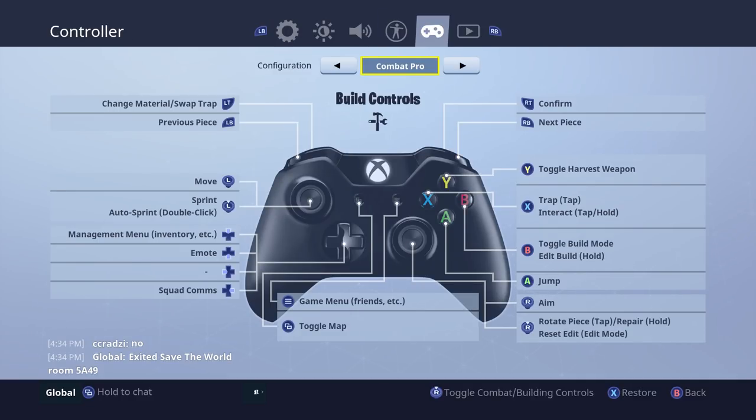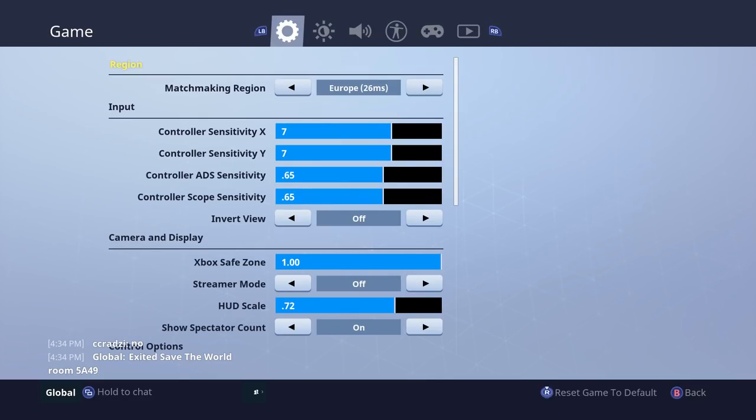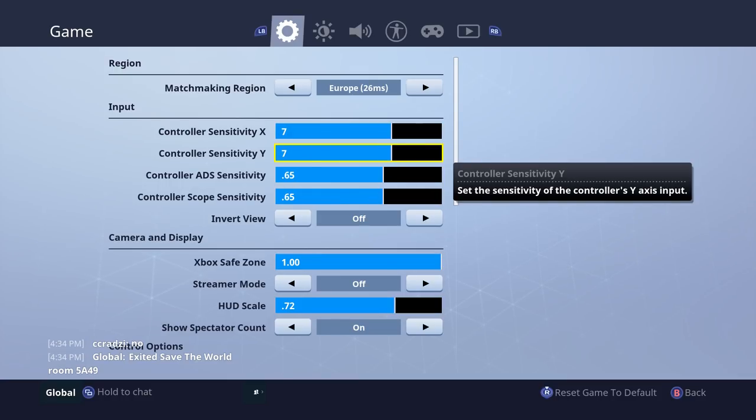The controller layout itself can be different for everyone and it can be a massive debatable topic. I do have a video coming out very soon on which one's better to use. But for now, let's go into these and talk about exactly what I use. For my sensitivity, I use 7.7. I do increase it over time, but because I haven't been playing Fortnite all the time, I've been struggling to get it any higher than 7.7. My aim is to get my sensitivity to about 9.9.